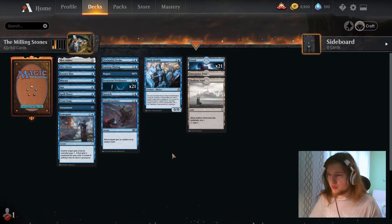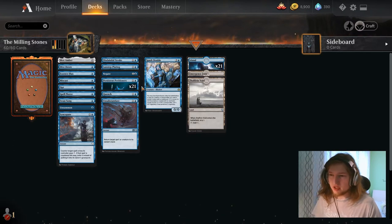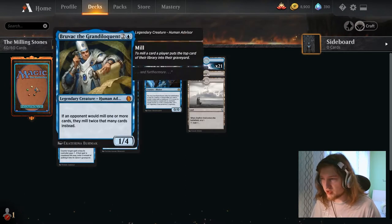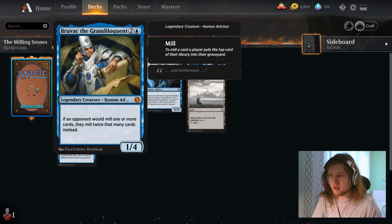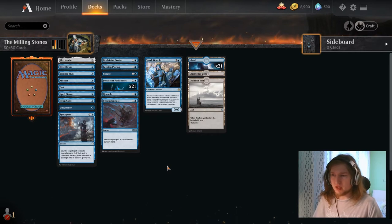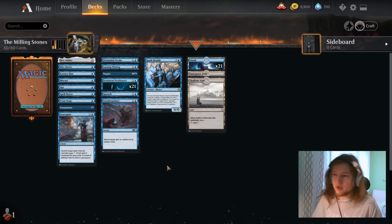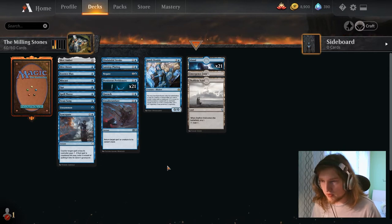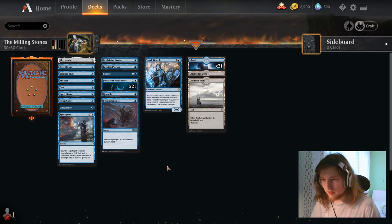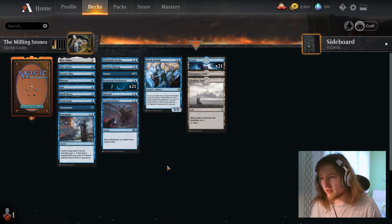Other things to note: the right amount of petitioners. With 22 Persistent Petitioners — counting Spark Double as a petitioner, and we only need 3 because we have an advisor in our command zone — by turn 4 our chance of drawing 3 petitioners is 86%. But if we take a mulligan once, that chance shoots up to 96%, and 99% if we mulligan once and then have 4 more turns. Our chance of finding enough petitioners is really, really high.